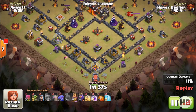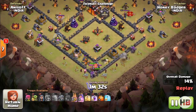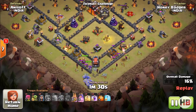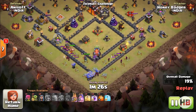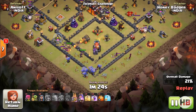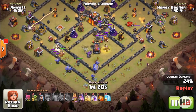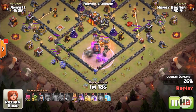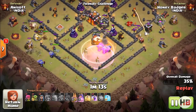The moment the bowlers enter the base, make sure you hit a rage spell and be ready with the poison spell for the enemy clan castle. Make sure the wall wrecker reaches the center of the base — that's when you drop one rage and one heal spell to make sure they stay alive and keep doing damage.